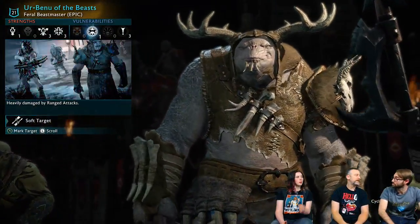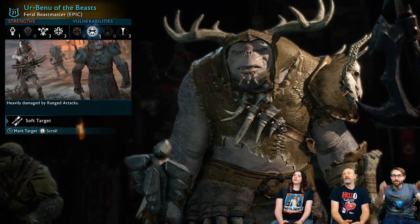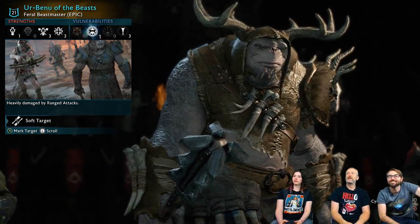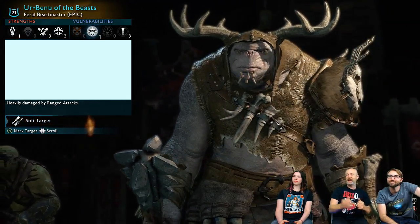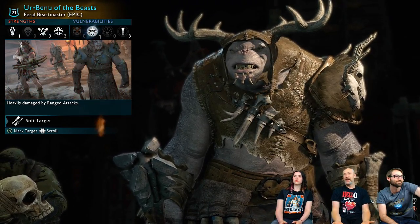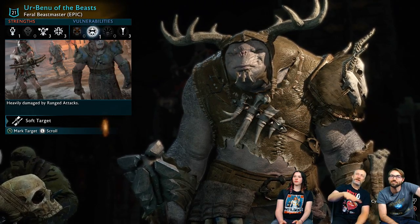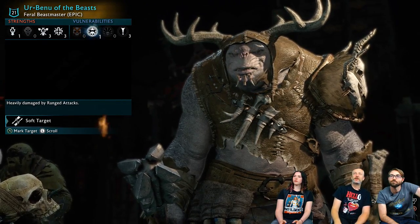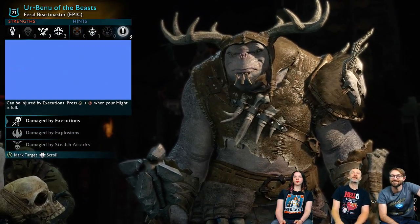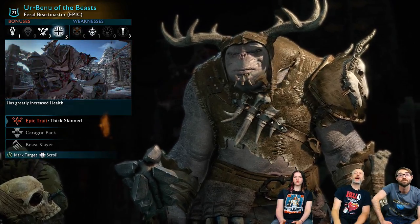We're going to add a follower, so that's one of the things. Let's look at a couple of guys that look cool — like Mr. Antlers here. The thing we've been able to expand so much is just the amount of flair and outfits and characters and traits and abilities. This is just a random guy we zoomed in on. He's Arbinu of the Beasts — he's Feral Tribe, a Beast Master. He's got a Karagor pack with him.